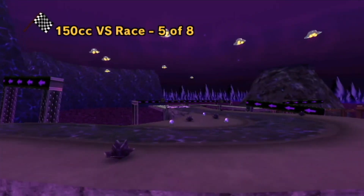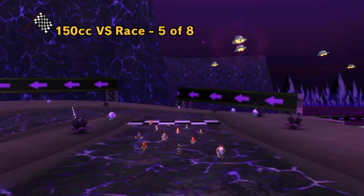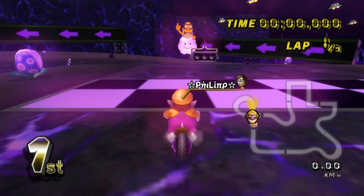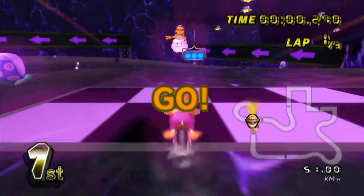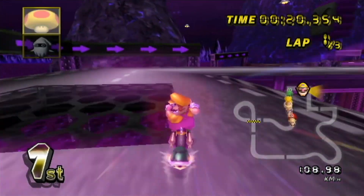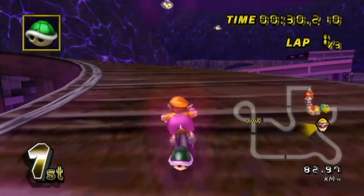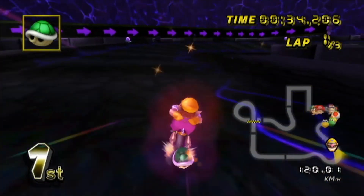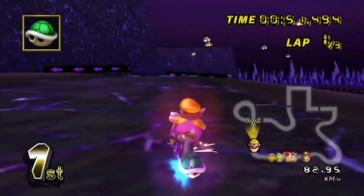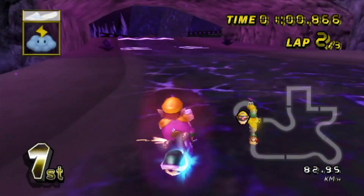Next up we got Distant Dimension — another track by the absolute custom track creating GOAT that is ZPL. This track is just beautiful visually, it looks absolutely insane, just like all ZPL tracks. ZPL's visuals are the best out of any custom track creator — they're always really detailed and very polished. Gameplay-wise it's also very much polished. I think this is kind of like a better version of Magmatic Sanctuary, to be honest — I find it to be a bit more interesting track design-wise.